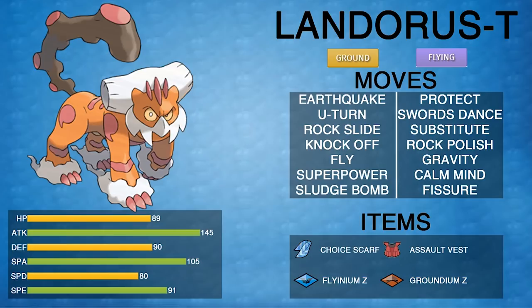Ground and Flying typing gives Landorus lots of resistances and immunities — immune to Ground, resistant to Fighting, neutral versus Rock, immune to Electric. Just great overall typing. Ground hits really hard, Earthquake is an amazing move, and with one of the highest Attack stats in the game — especially among legal Pokemon — it's really incredible.